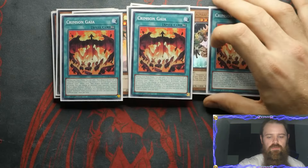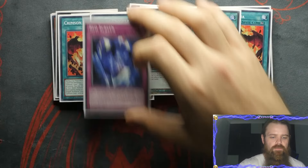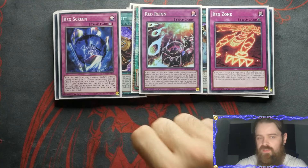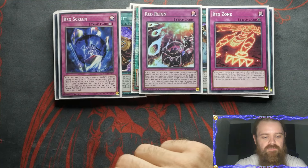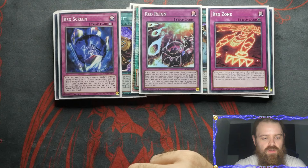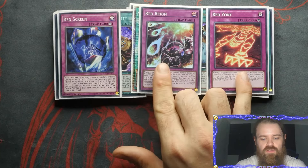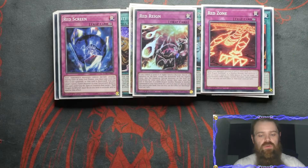For the spell cards, triple Crimson Gaia — please can we have this as a foil at some point. Two Pot of Prosperity, one Call by the Grave, Red Screen, Red Rain, and Red Zone. You don't need to play all three of these if you don't want to. I personally still really like Red Screen because not a lot of people know what it does — your opponent's monsters cannot declare an attack, during each of your end phases you pay a thousand life points or it's destroyed, and you can target a level one tuner monster in your graveyard, destroy this card, and special summon that target. Red Dragon Archfiend must be on the field to activate that revival effect, but these are your two more generic main trap cards and something you could side in and out.